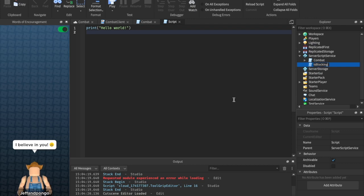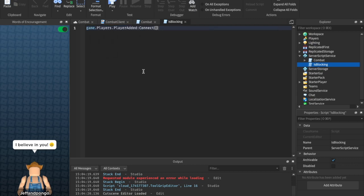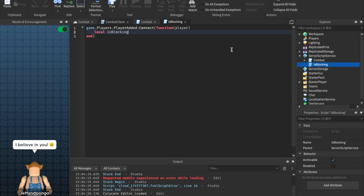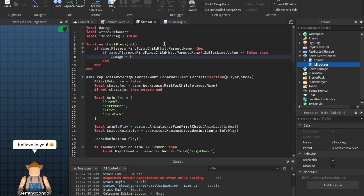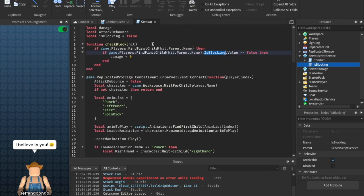Let's name this script 'isBlocking', because this is going to give the player a value that we can check to see if they're blocking or not. We can say `game.Players.PlayerAdded:Connect(function(player)`. We're just going to say `local isBlocking = Instance.new('BoolValue')` — a BoolValue is basically a true or false value. If they're blocking it's true, if they're not it's false. So `isBlocking.Name =` — let's head over to our combat script to make sure we have it exactly right — copy 'isBlocking', paste it. Then `isBlocking.Parent = player`, and lastly `isBlocking.Value = false`, so we start out with them not blocking, parented inside the player.